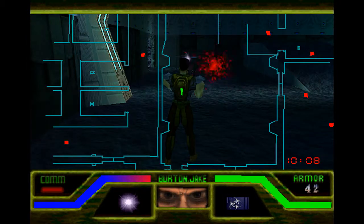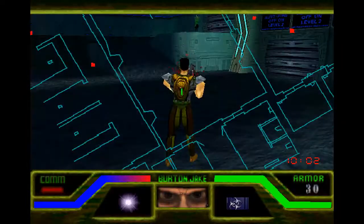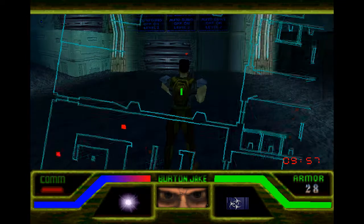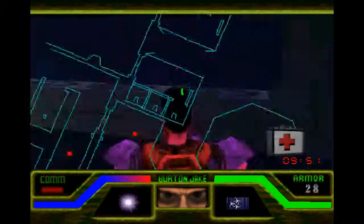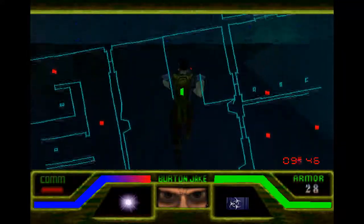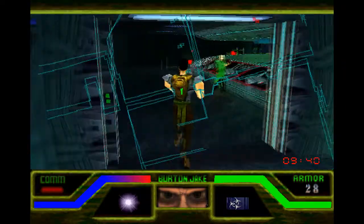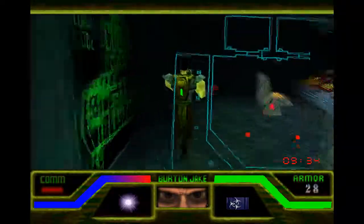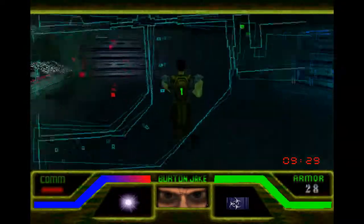We find our first enemy that's not a scientist — someone with a gun. Something worth noting: if you know your PlayStation history, you'll know this is a game from before twin-stick controllers were really a thing. So we actually look up and down with the L and R buttons, and can press both at the same time to reset the view.